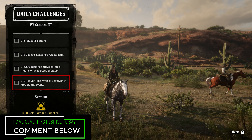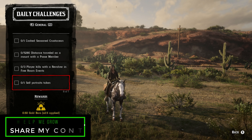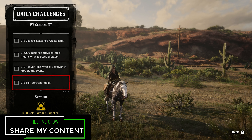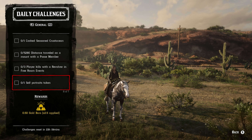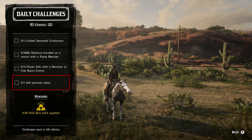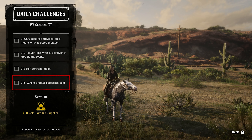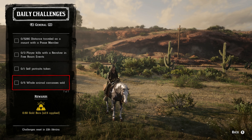For three player kills with a revolver in free roam events, the best ones to participate in are Railroad Baron, Cold Dead Hands, and Dispatch Rider — use whatever revolver is easiest for you. For one self-portrait, just use any camera available in Red Dead Online and take a portrait of yourself. For five whole animal carcasses sold, they can be small, medium, or large — whatever you want to sell to a butcher.